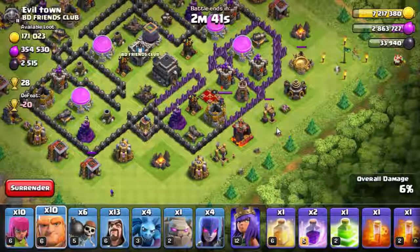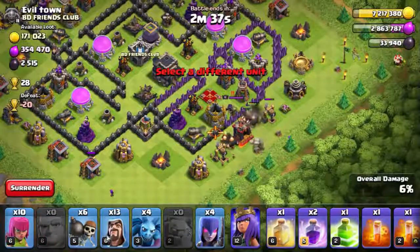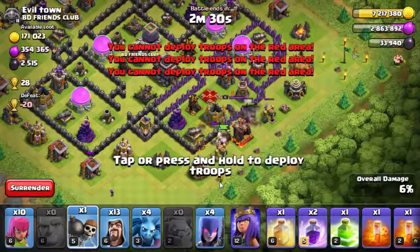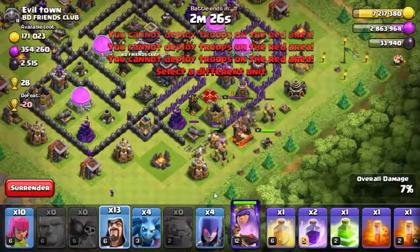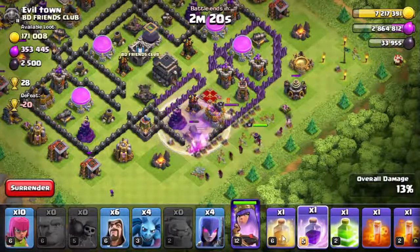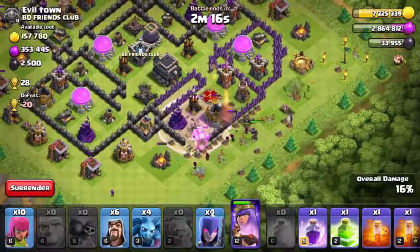There we go! After the giants, down goes the golem, and some wall breakers - I don't know why my wall breakers never seem to work. A couple more wall breakers, then the queen, and a couple of wizards. They're going great! There's the first rage spell on the giants but some giants have already died - now the golem has to do the rest of the job.